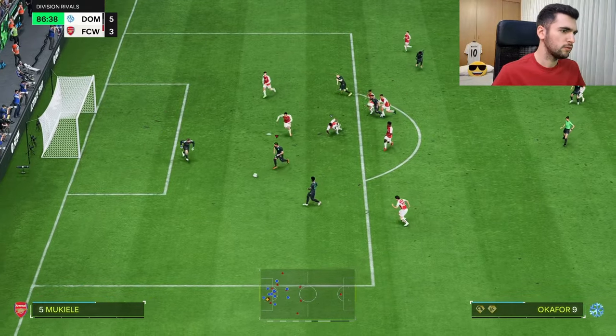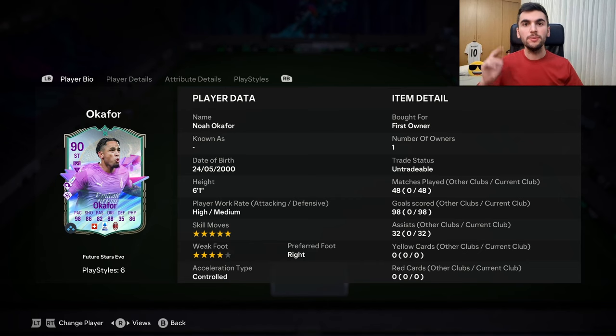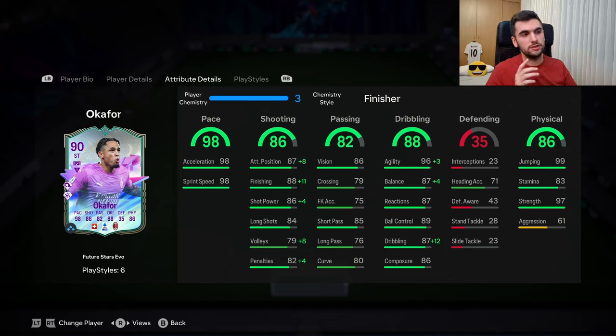In two matches I scored a total of 11 goals in Division One and I'm really impressed with this card. His pros are definitely his pace — it's amazing with Quick Step, he reminds me of a pacey card. His shooting stats are actually good: great attacking positioning, good finishing, decent shot power, and good long shots as well. His dribbling stats are insane for this card given the height — amazing body type handling, give him a Finisher and he'll feel great on the ball. His physicality is good too — good jumping and strength.